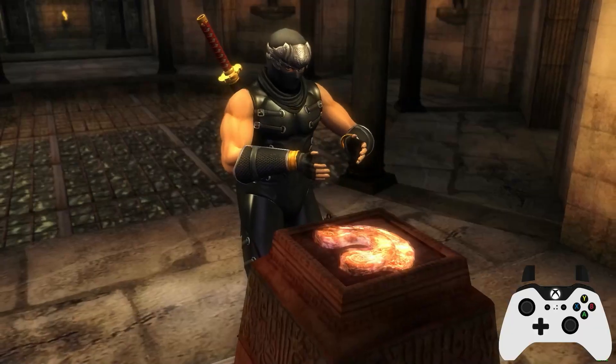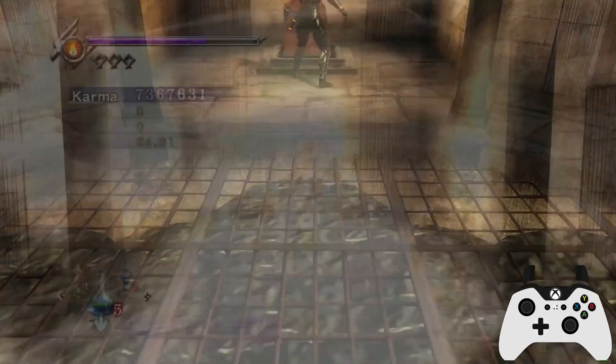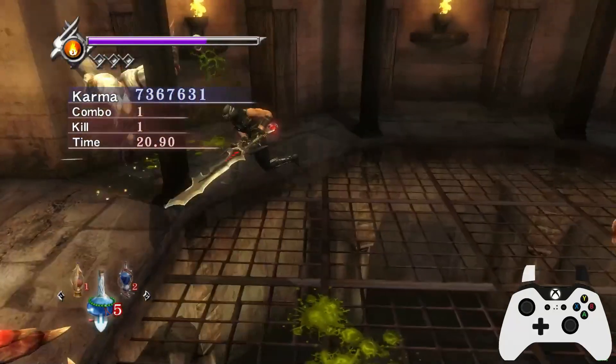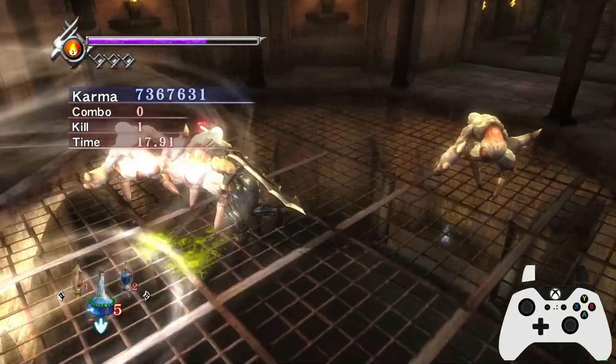So this is going to be Crab Imps, much like on Very Hard. In these chapters you'll really start seeing — so you see there, forward Y didn't kill that guy. It sometimes does with the Dibiloro, but just not always. Whereas the UF will kill every time.